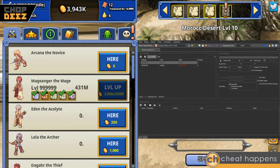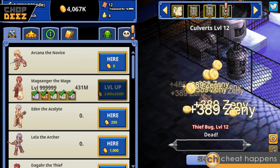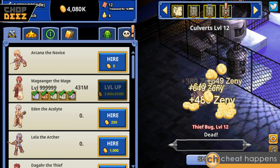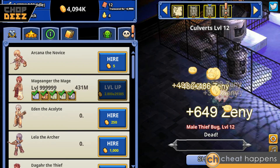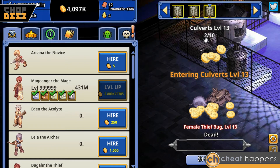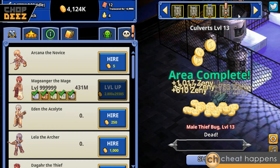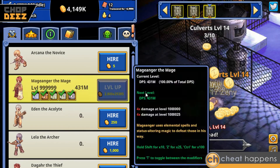Since we have all that passive damage added on from the books and everything else, we're gonna be able to blow through this relatively quickly anyway. For those of you that have not seen the first video — I've removed Cheat Happens Cosmos Advanced off the screen. You can see we're just clicking through the levels and blowing through all the enemies until we hit a max that this one character can do by himself.